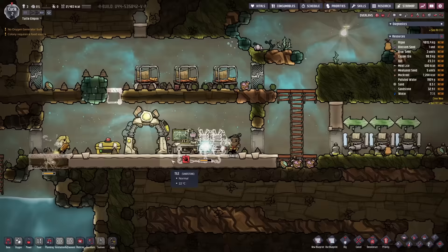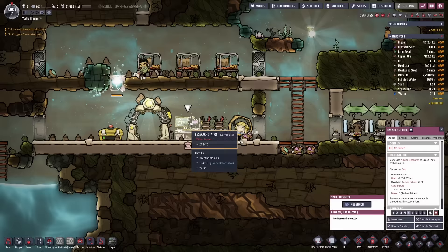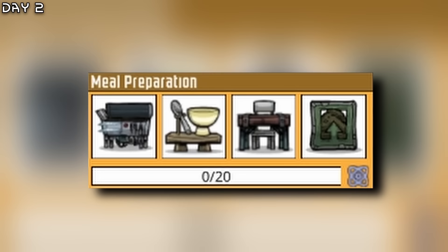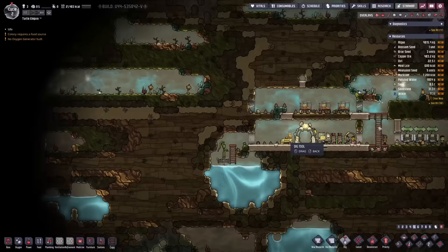We need more copper so we can make this manual generator. Everything is looking good. Now let's research — first I'll research basic farming and meal preparation. I also want to dig out some more stuff. I would like to dig up here and everywhere.